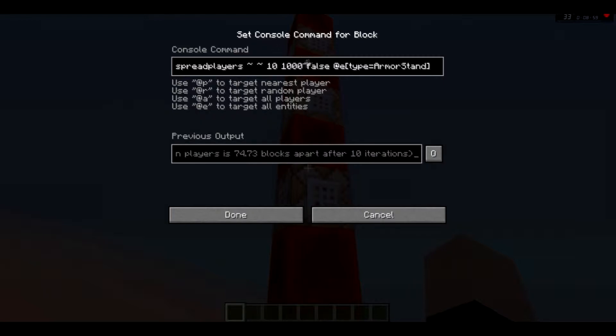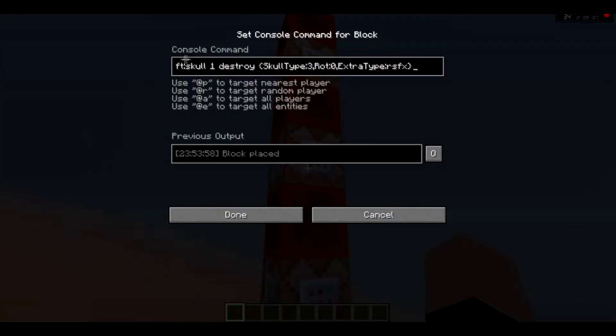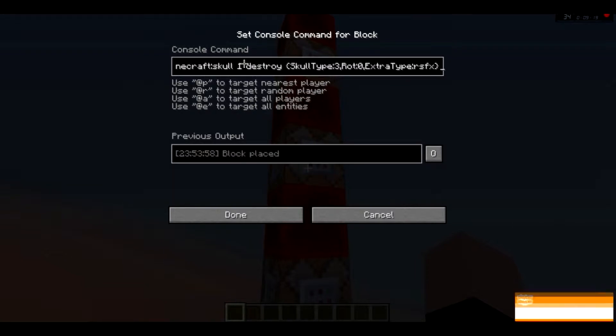I have no idea how it works. False, because there's no team. And the @e is the armor stand. Now, this only activates once. This one executes at the armor stand a set block command, which is Minecraft skull with a damage value of 1. I don't know why I have a damage value of 1, to be perfectly honest. It is a skull type of 3, which is the player head.